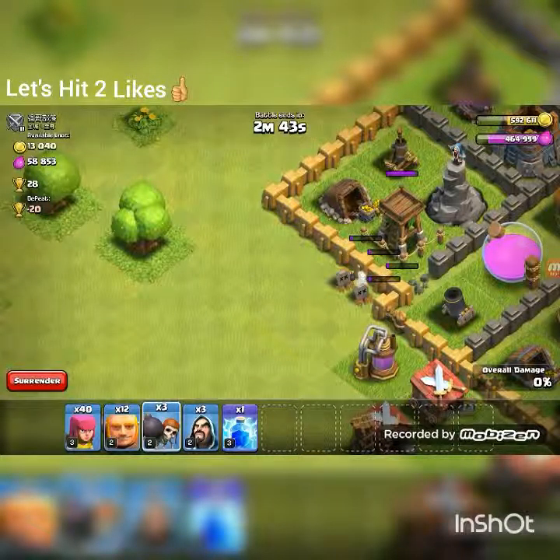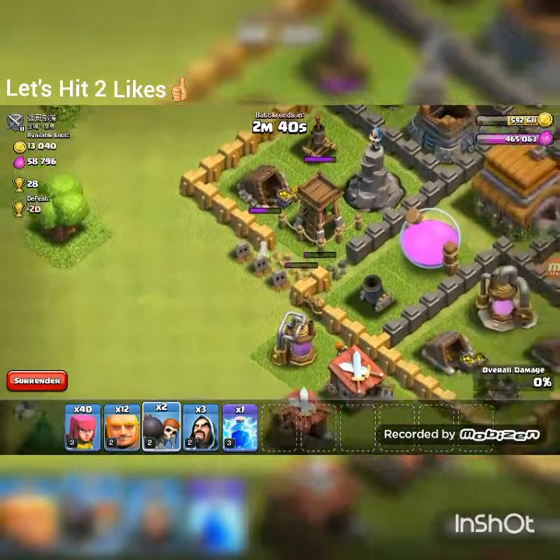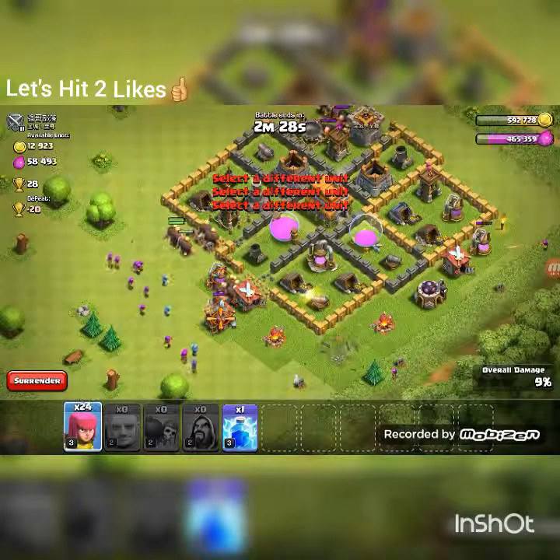There are so many bases I can attack but I want a good amount of trophies. I'm trying to push to get the 450 gems from the 'Sweet Victory' achievement — I remember that achievement name. This is going to be easy. The splash damage towers are right here and right there.